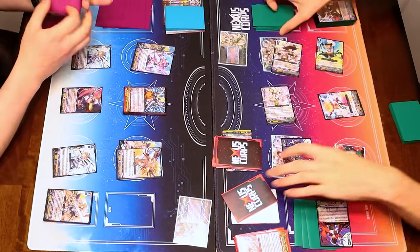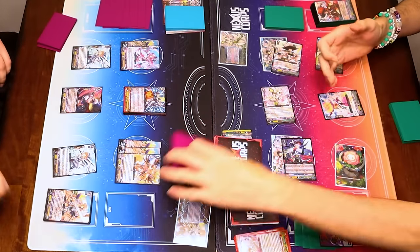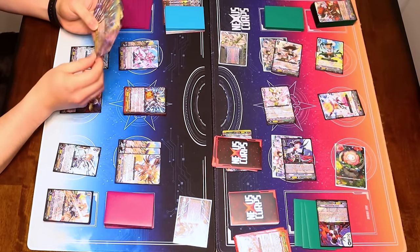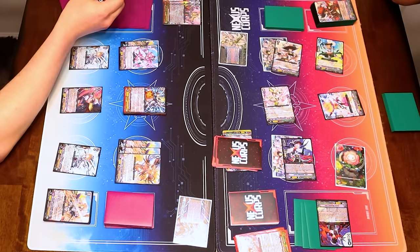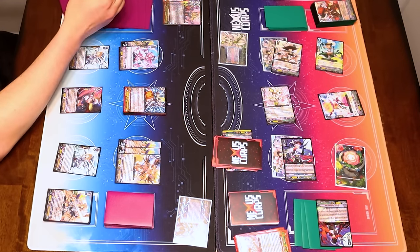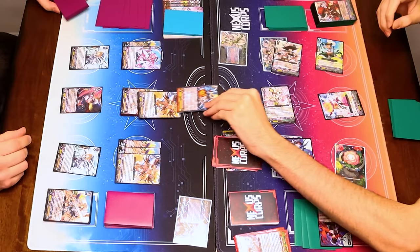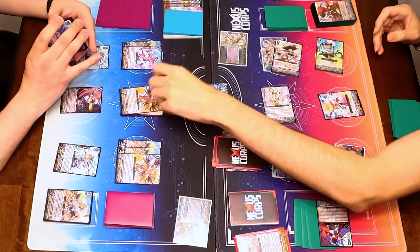Crystal Luster's GB3: as long as I have three or more grade 2 or greater units on my board — one, two, three — you have to guard with three at a time from your hand. I'm going to flip a G unit in my G-zone face up. I now copy my heart's skill. Crystal Luster's heart skill: at the end of the battle, Soul Blast 2 to call a thing, and that also has the three-to-guard condition.